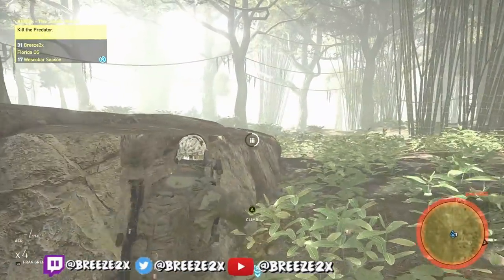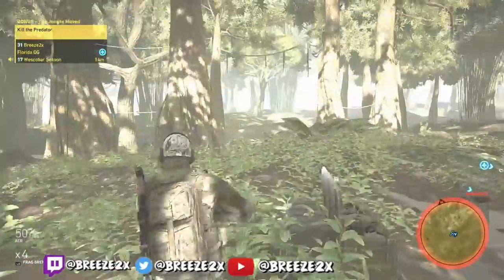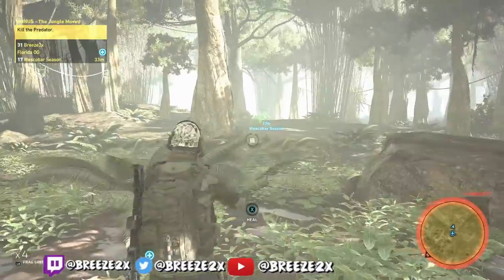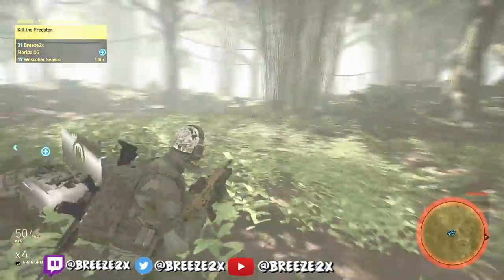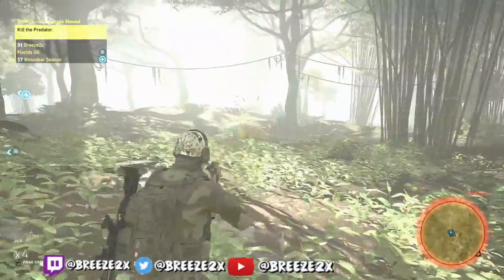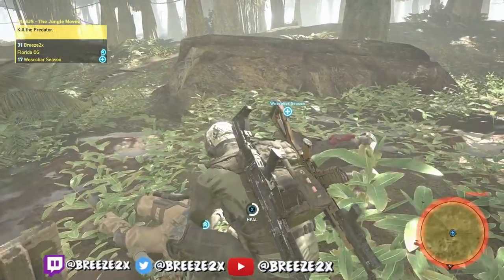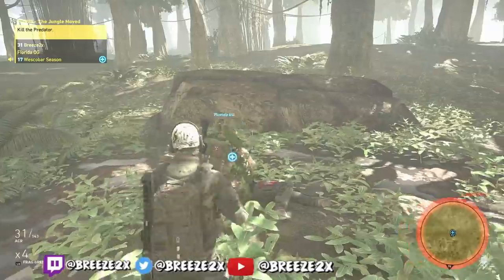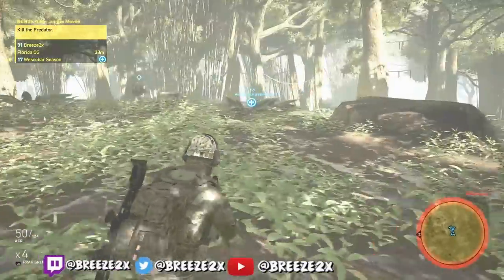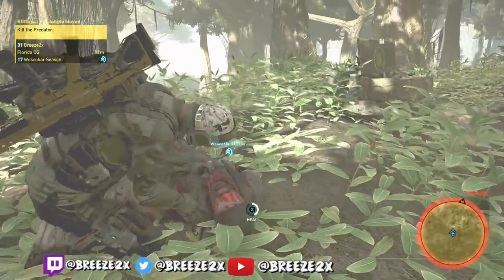Once you get the Predator down, he's gonna forfeit the match. You walk up next to him — there'll be a little arrow pointing to big yellow rings that shrink down small. Go check on him and he'll put his wrist in the air, then you have to get out of the big yellow radius so he can self-destruct without hurting you.